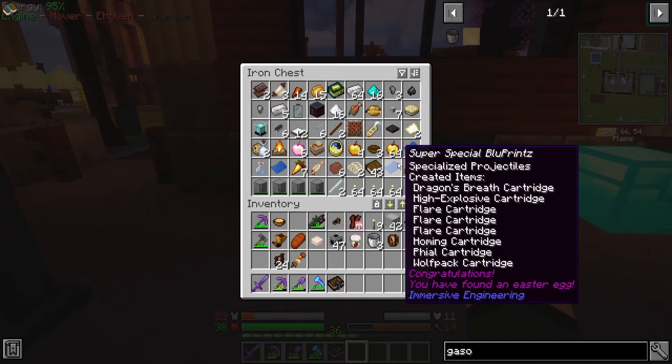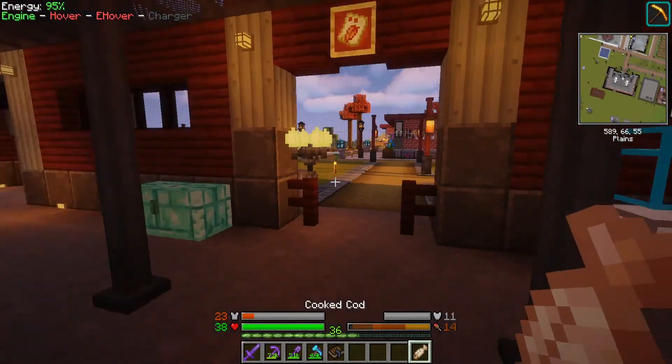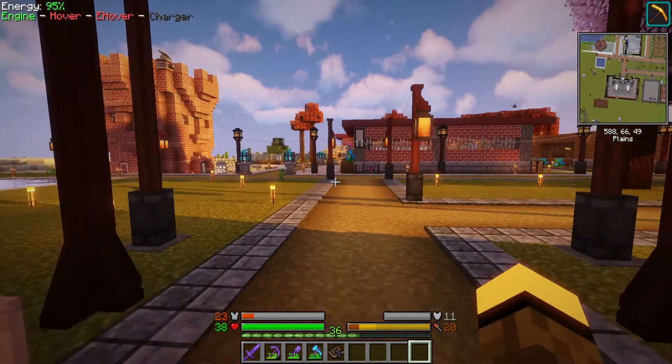Specialized projectiles — those are all fun. The wolf pack cartridge is just evil. More biodiesel — oh hey, I can eat cod now, let's go ahead and eat the cod. Gets it out of my storage.